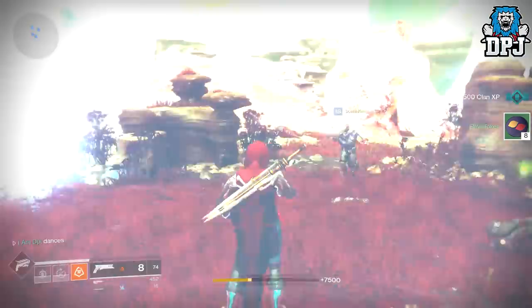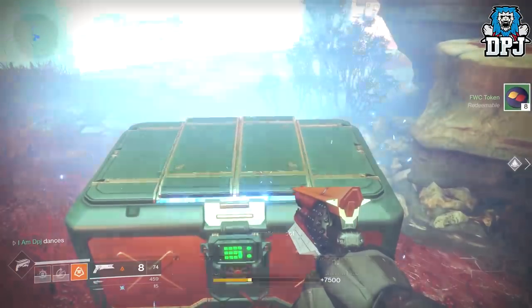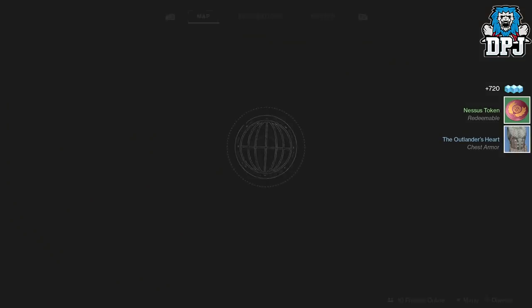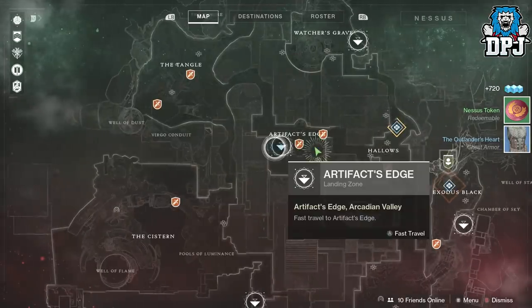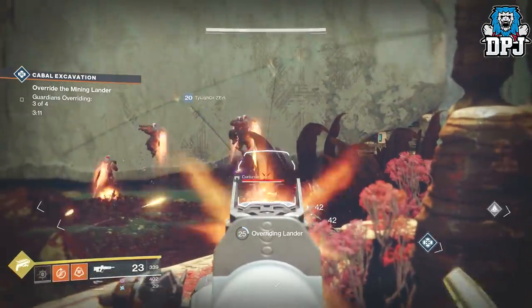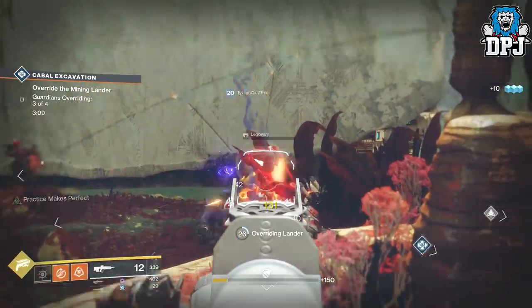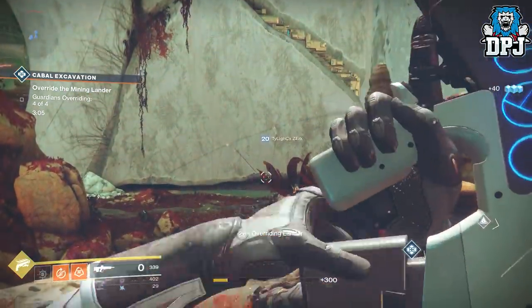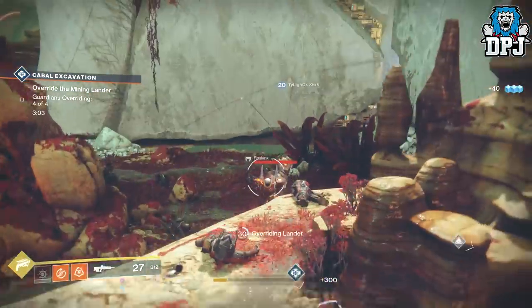Even if you don't trigger the heroic and simply just complete this public event, you'll get 4 tokens, which is also pretty good. Although this is in my opinion the fastest public event farming spot in the game, you can actually do this anywhere you think you can take out a public event quickly enough. There are a few that spawn on Titan which are great examples — the Witch's Ritual and the Spider Tank public events can both be done pretty quickly too.